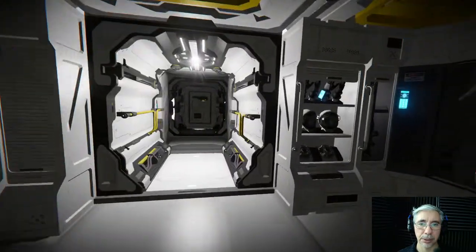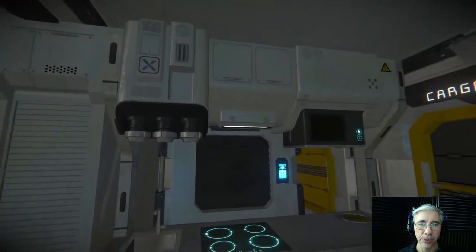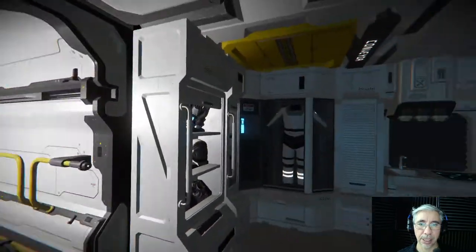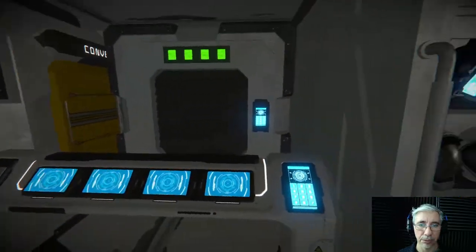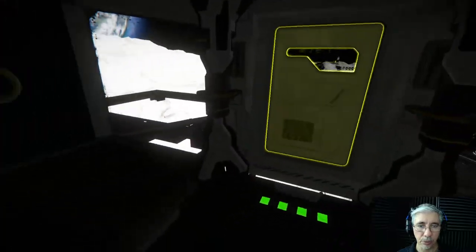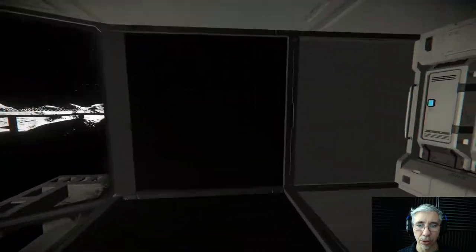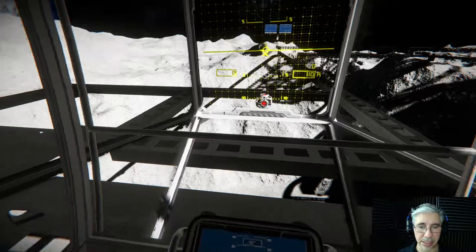Let's go to the front part. Yes, here we have a galley, which also resembles the original model from the series. And we have armories here as well, and buttons that I have to set. And we have here the cockpit — we have some lockers here as well.